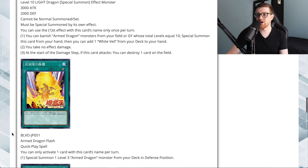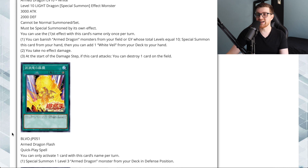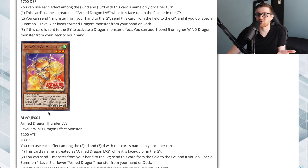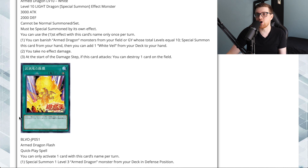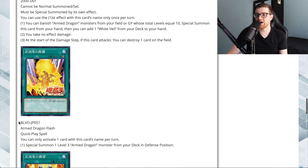Now we have a quick-play spell: Armed Dragon Flash. You can only activate one per turn. It lets you special summon one Level 3 Armed Dragon monster from your deck in defense position — so you can immediately get into Armed Dragon Thunder Level 3. It's a tutor to get you into Level 3 and start climbing the chain all the way up to Level 10. Back in the day this would have been amazing — you could flip it during the end phase to get Level 3, then during your standby phase go into Level 5.